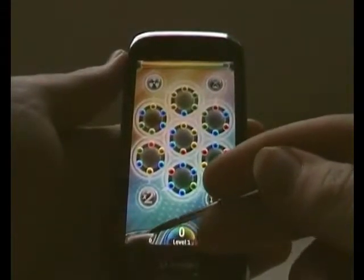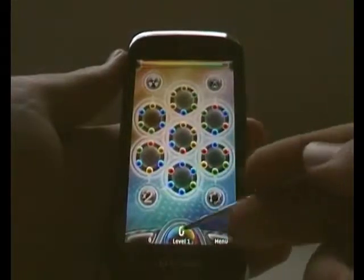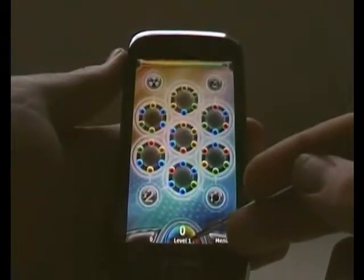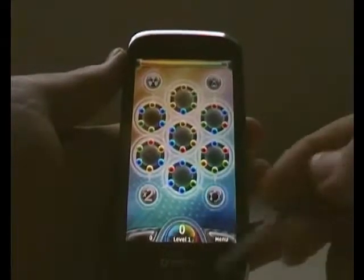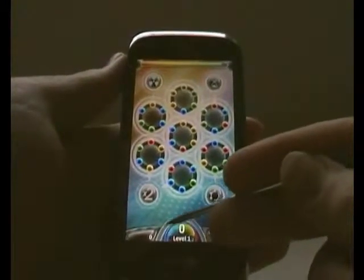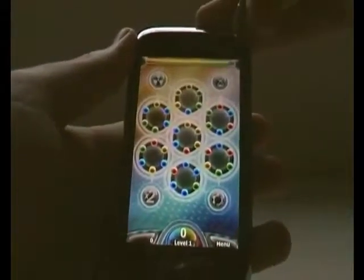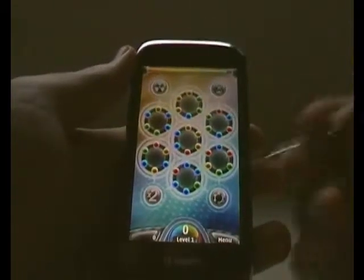That down there gives you your actual score. And also, your level is shown there. As you gain more points, this little loop there slowly fills up, and when it gets to the end, it then goes on to level two. Every time you level up, the time starts to go quicker.